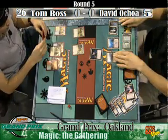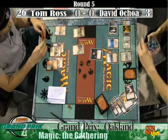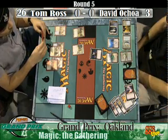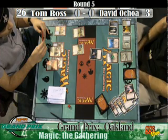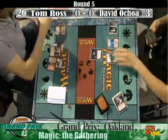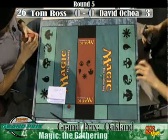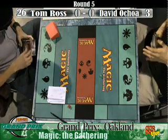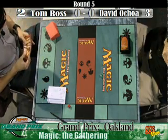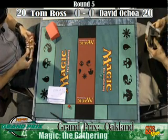Although Tom's at 26 life, maybe he can live for an extra turn. David can't really attack with Dark Depths — that's true. He has one card in hand: Lightning Bolt. Lightning Bolt — and that will seal the game. Wins the game. Top deck for Tom — that was a good draw there. Tom was just making sure. He's always very meticulous with all his plays. So they both head to the sideboard. Tom wins the first game of this match.